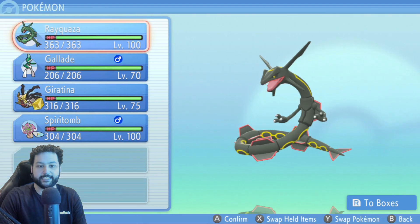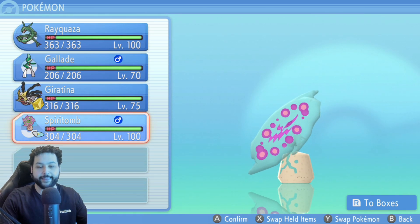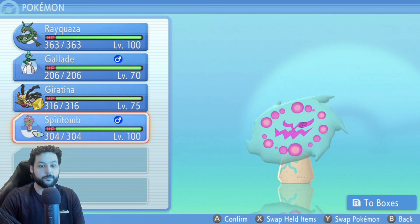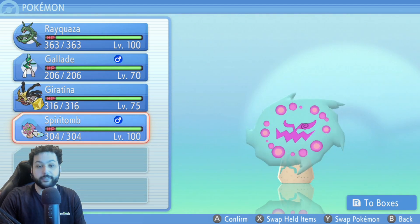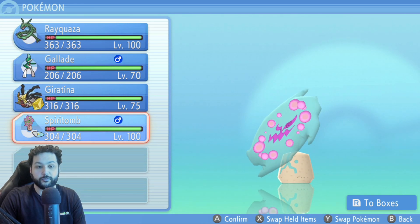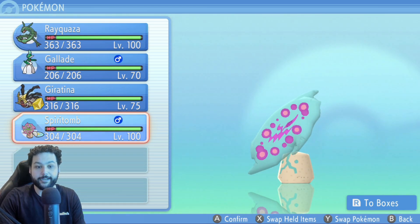Now we can go to our Pokemon party and that Spiritomb that was level 27 is now level 100. And that is how you get Pokemon to level 100 as fast as possible with infinite rare candies in Pokemon Brilliant Diamond and Shining Pearl. If you liked this video we really appreciate it — subscribe to the channel, leave a comment with whatever glitches you want to see or any ideas you may have, and I'll catch you guys next time, peace out and have a great one.